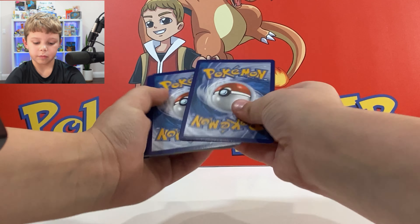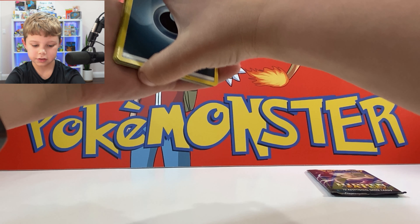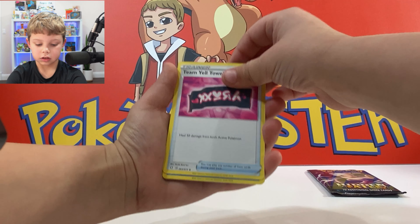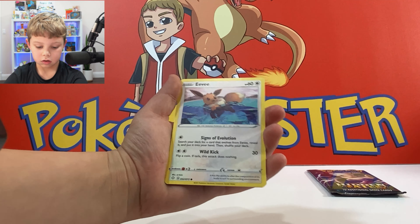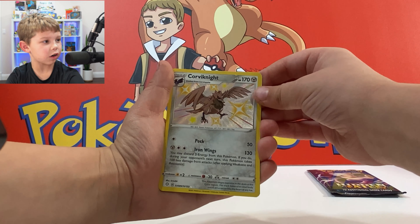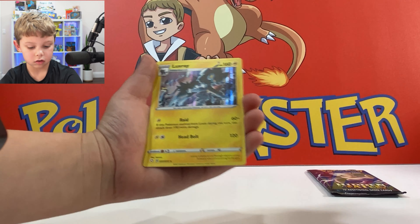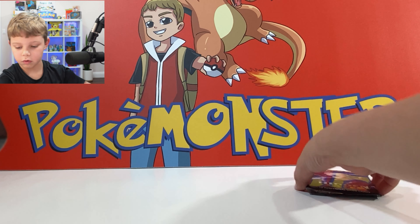Darkness energy, Rotom, Eevee, and more — and it's a shiny card, that's insane! It's a Crobat V and a Rayquaza holo — that's a good pull right there. Second-to-last pack magic — I've been saying that in a couple of my videos because I keep getting luck with the second-to-last pack.